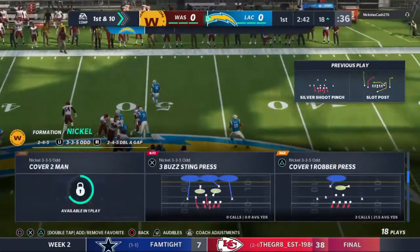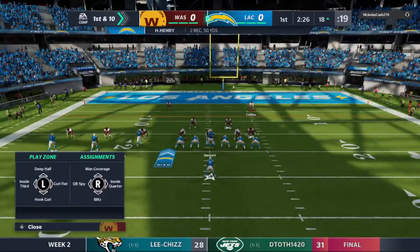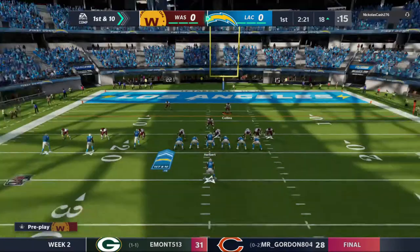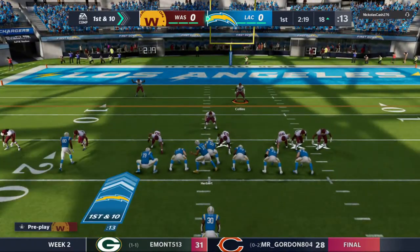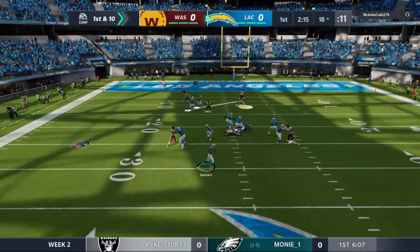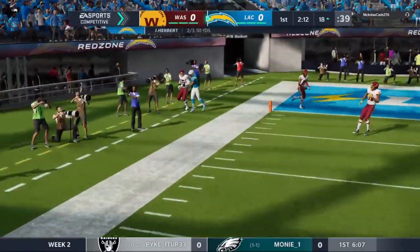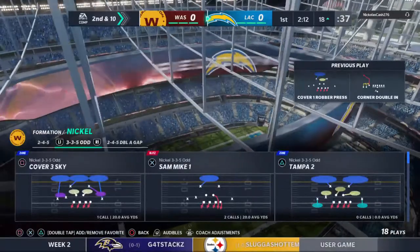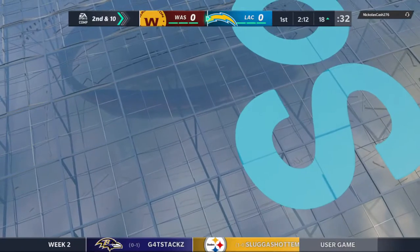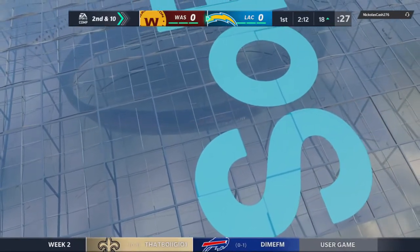When you get a big tight end like this, sometimes it takes more than one man to bring him down — your best bet is to jump on and hold on and wait for your teammates to help. Herbert operating from the red zone — incomplete, got out of the pocket, didn't look like he had anybody open. Good play by him: if no one's open and you don't have a running lane, make the right choice, get rid of it, live to fight another down.